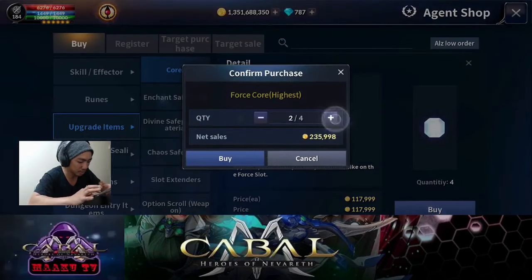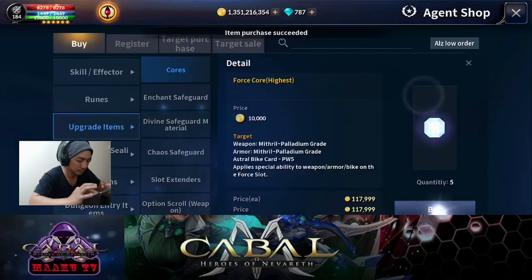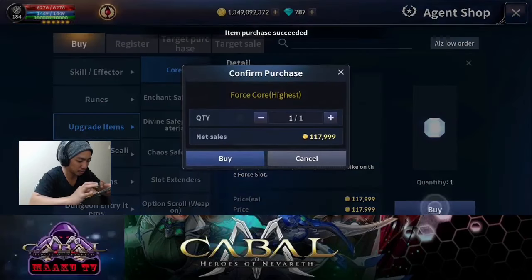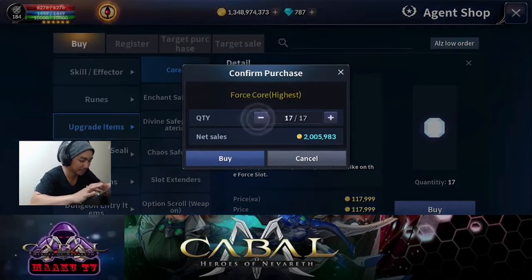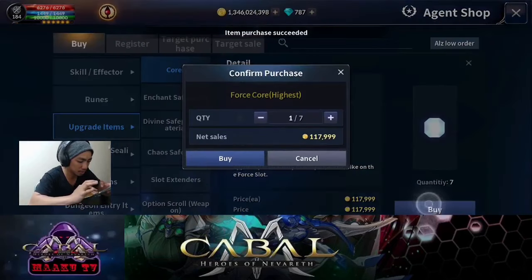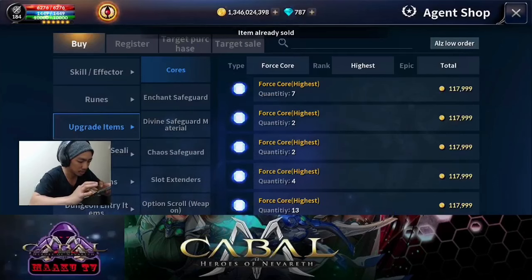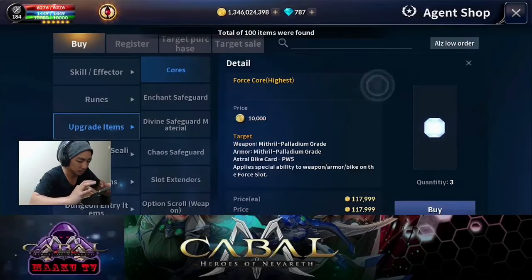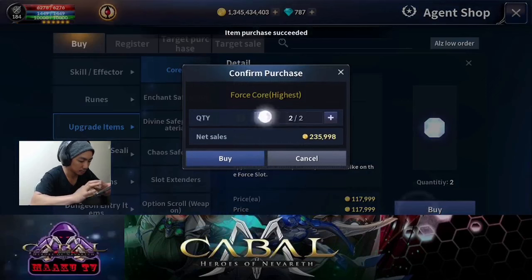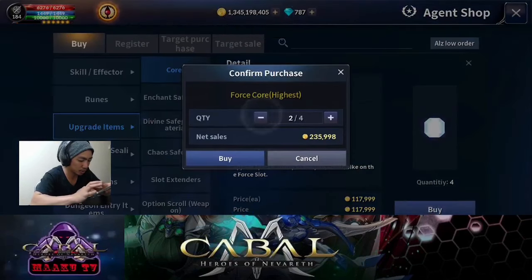Grabe, mahal yung force core ay nga yun ah. Sana makapag-craft tayo kahit isa lang lumabas — at least masaya tayo may lumabas. Hindi ko alam kung maabot ito ng 100 pieces, makasya sa inventory natin. Mahal — hindi ko alam kung magkano yung puhunan ko dito, di ko na nabilang. Sige, makapag-craft tayo.